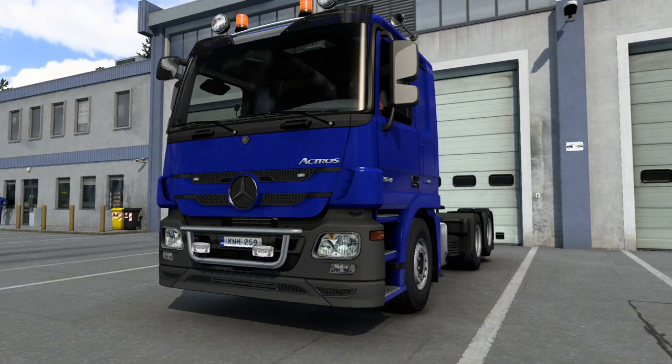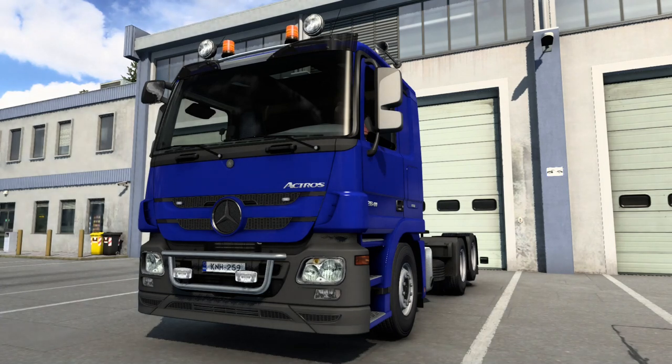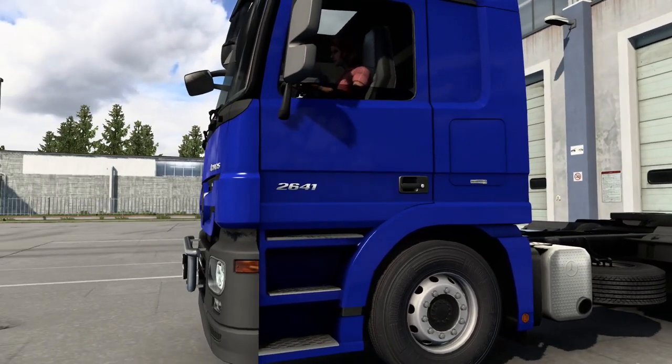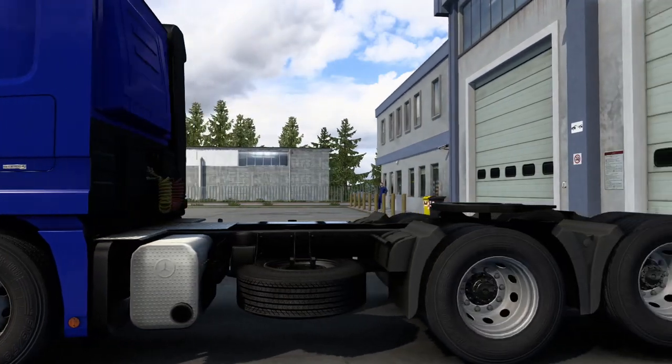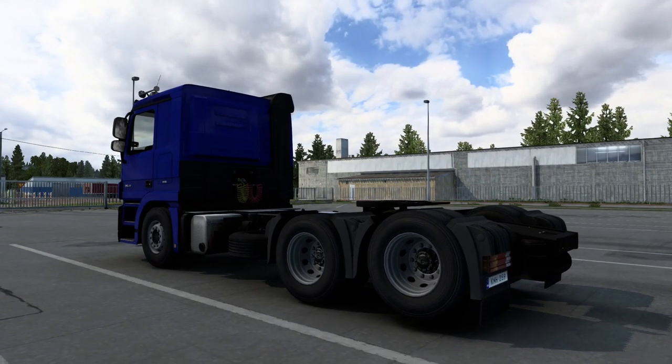Hello and welcome to ETS Truck Simulator. Here is my long distance truck. It uses around four hundred, maybe four hundred and eight horsepower, with a 12-speed transmission. I've used this truck for so long for long drives and average driving.